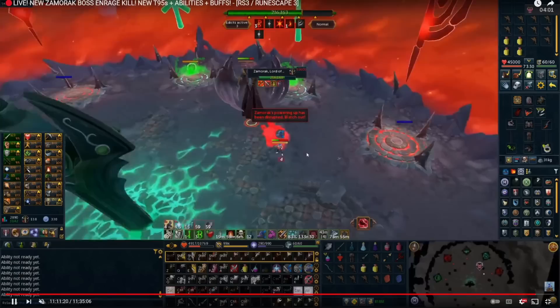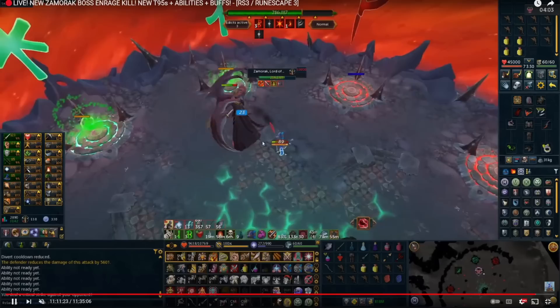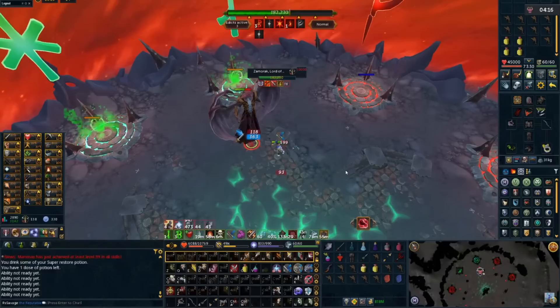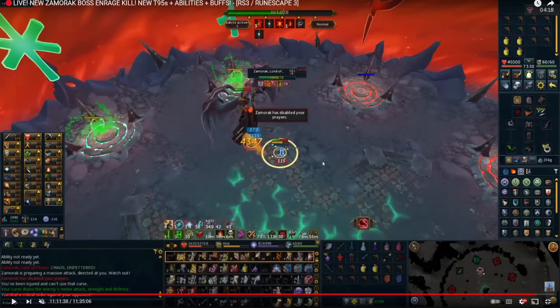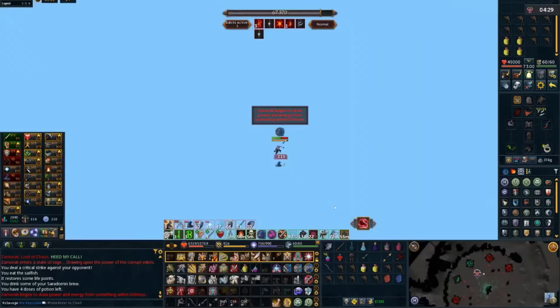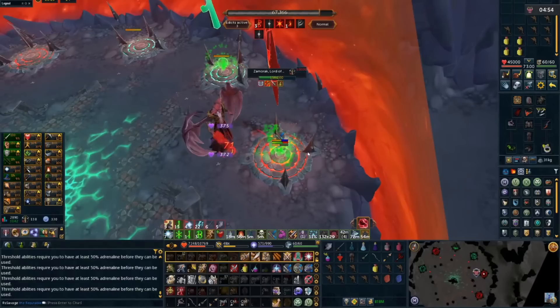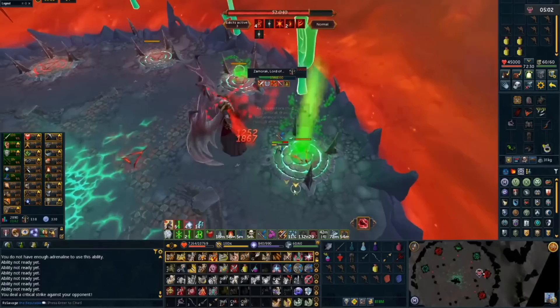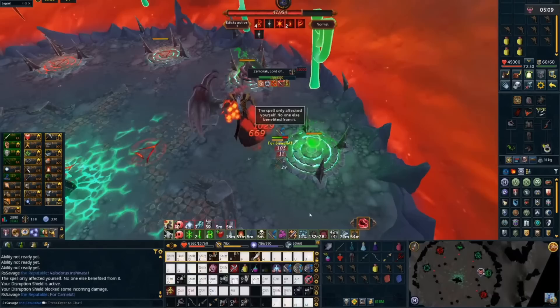We're back to DPSing - keep attacking the boss, make sure your prayers are correct, use devotion when you can, and try to save food. You'll get another cage mechanic where you absolutely do not want to move - use reflect and debilitate. If you don't have disruption shield, a vitality potion will help reduce damage taken. Then we're back into the realm to take out the witch when the gray HP bar comes up, and right after we activate another edict using devotion again, which is drastically reducing the damage.